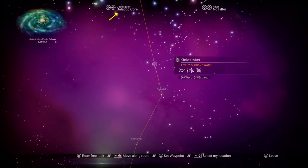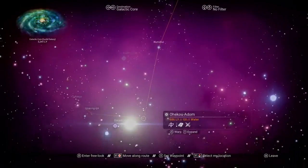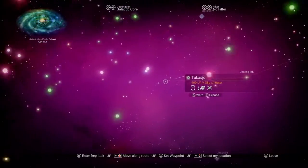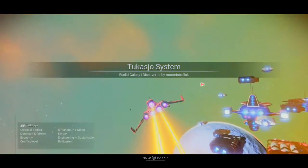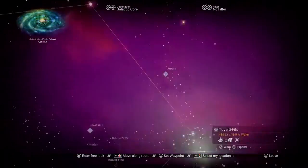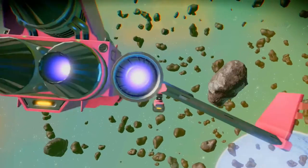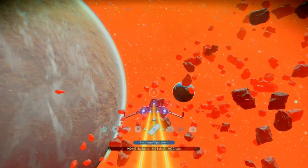Make sure you have the galactic core selected and warp as far as you can. The better your starship is upgraded, the further you can jump in one go — I'll also leave a video on the setup I'm using below. When you arrive in the system, open the galaxy map again. You may have to repeat this a couple of times before you actually arrive in a system within warping distance of the center. Just make sure you always have the galactic core selected as your destination.